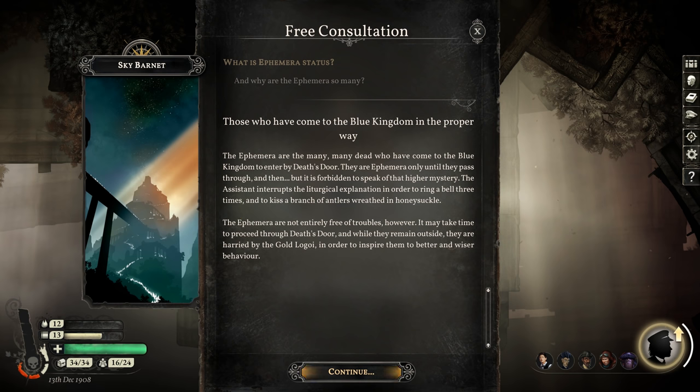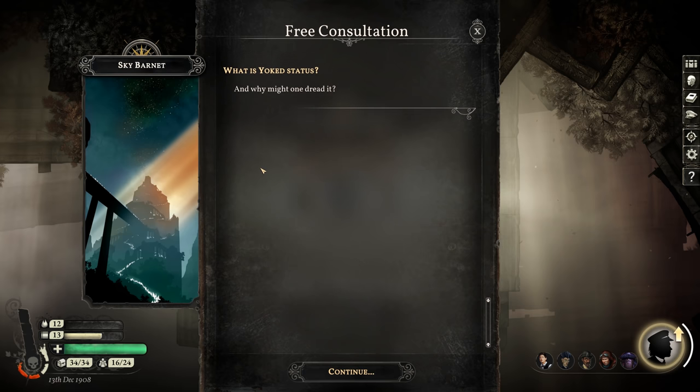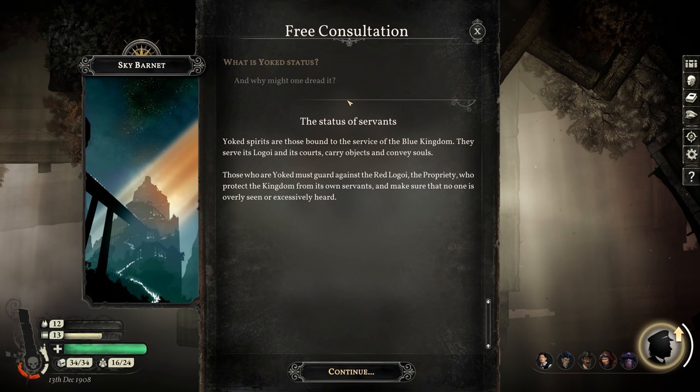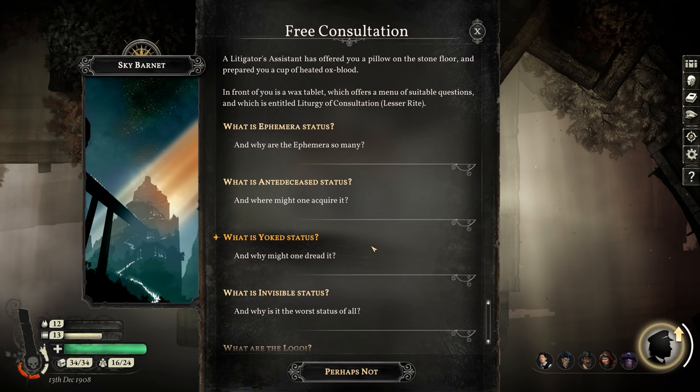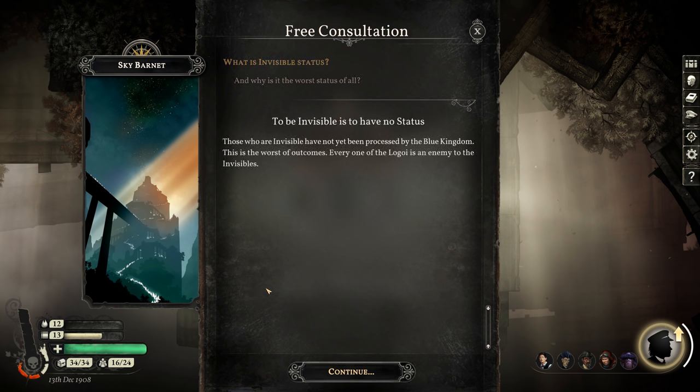So there are many different colors of Legoy — gold, and blue. What is yoked status, and why might one dread it? Yoked spirits are those bound to the service of the Blue Kingdom — they serve its Legoy and courts, carry objects, and convey souls. Those who are yoked must guard against the Red Legoy, the propriety, who protect the kingdom from its own servants and ensure no one is overly seen or excessively heard. To be invisible is to have no status — those not yet processed by the Blue Kingdom have every one of the Legoy as an enemy.